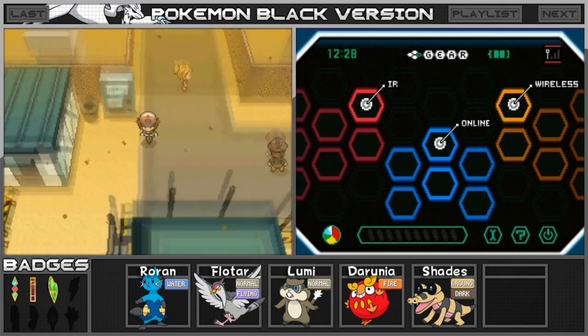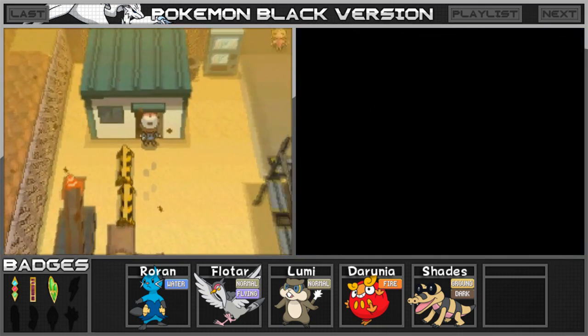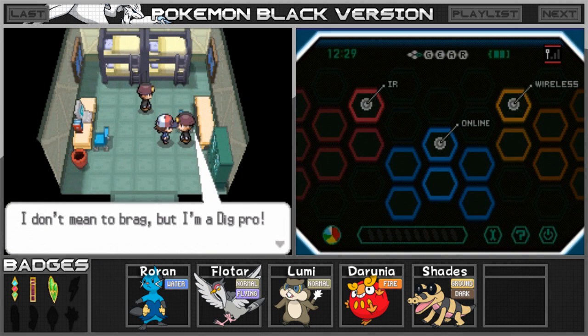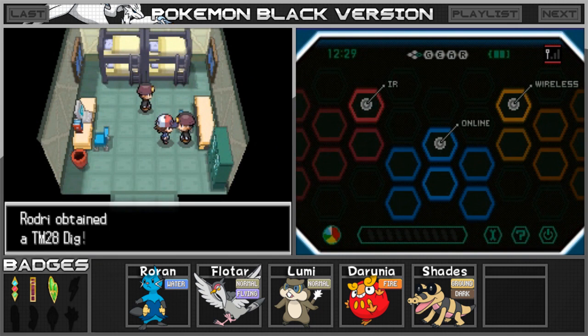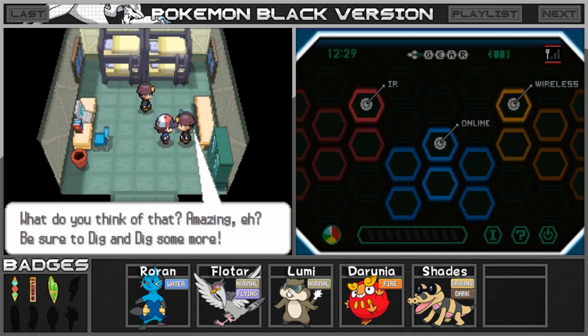We made it, and I believe this is the house where we need to go to pick up one of the first items we've been looking for. Let's talk to this guy. 'I don't mean to brag, but I'm a dig pro. I'll give you this TM so you can use it too.' We obtained TM28 Dig, which is going to come in very handy in the next gym. Thank you guys! Using Dig in a cave takes you back to the entrance instantly.